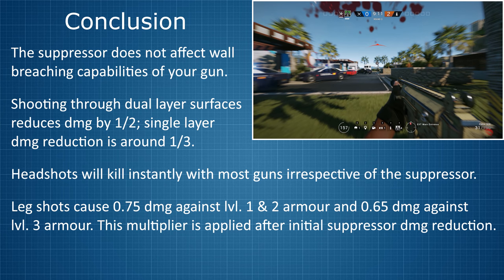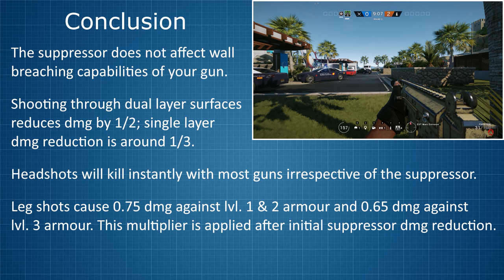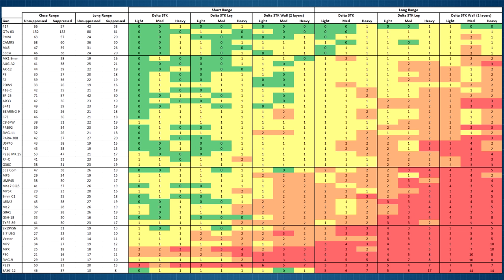Now to the final part: answering whether the damage reduction of the suppressor actually has a significant effect on shots to kill in various situations. The table on the left shows raw damage data suppressed vs unsuppressed at short range and long range — before drop-off starts and after it bottoms out. The heatmap on the right shows the difference in shots to kill suppressed vs unsuppressed, at short vs long range, leg shots vs upper body shots, direct fire vs penetrating a double-layered wall, and for light, medium, and heavy armour for each weapon. The numbers represent how many extra shots to kill you need in that specific situation when you attach the suppressor. The table is ordered from good to bad, grouped into 5 categories.